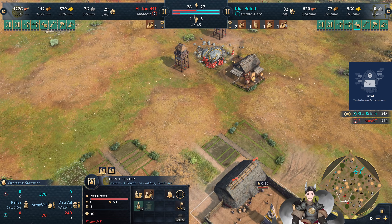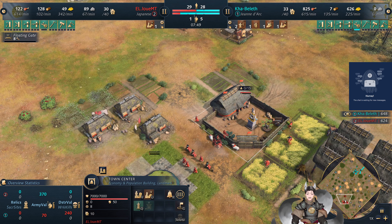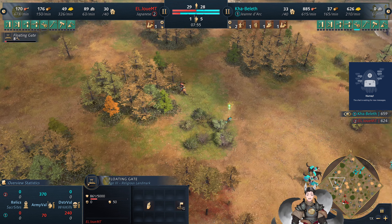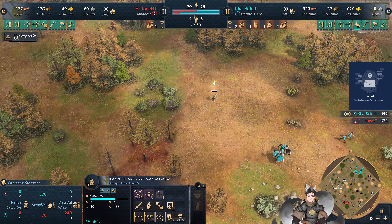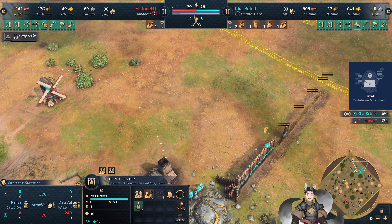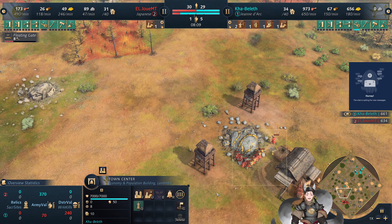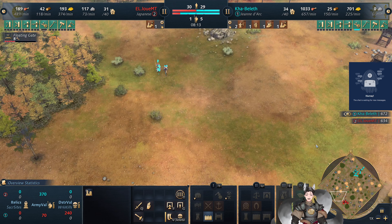Just right out of town center, the Japanese player does not have enough stone — nowhere near enough stone to go for the manor — and now there is the floating gate. He may go for some Mounted Samurai immediately afterwards. And we just consecrated the town center. You see a bit of walls there. The outposts there will keep these villagers nice and alive — there are nine villagers, so there's plenty of storage space.